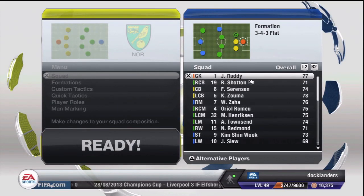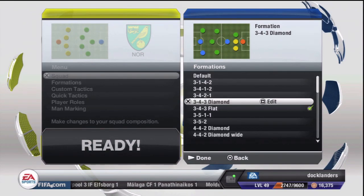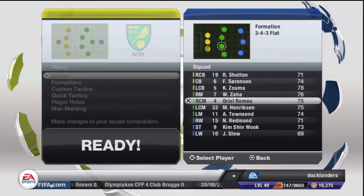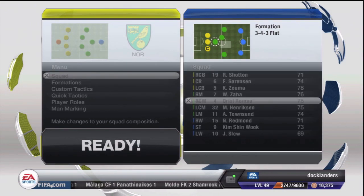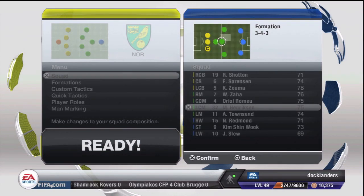Welcome to another episode of Career Mode, episode number 26. Today we start with me making my first ever custom formation. This feature has been on FIFA since at least FIFA 12, but I've never used it before. The reason is that Martin or Marcus Olsen — I get the twins mixed up — our first choice left back, is out for four months, and I don't have a proper left back as cover. Grant Hanley can play left back, but he's more of a center back, and I'm also playing Ryan Shot in that position.